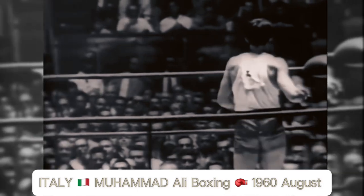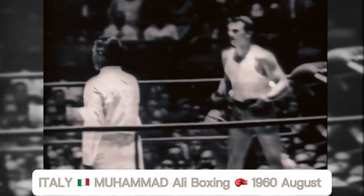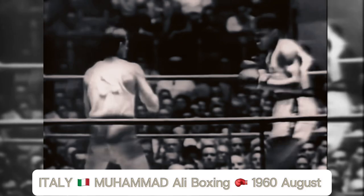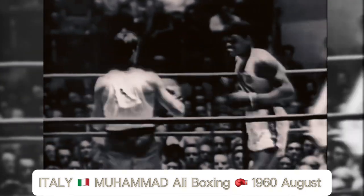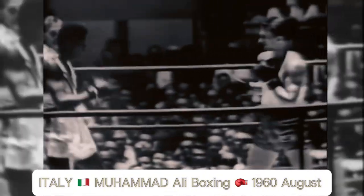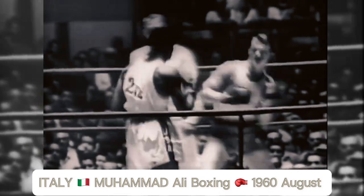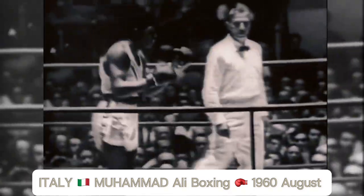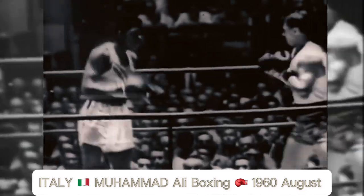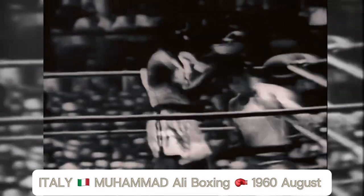There's the bell ending round one. Krakowski comes out in round two. He's been told by his corner that he must press the action if he wants to score more points. It was obvious that Clay won the first round easily. Both fighters looking for an opening, and Krakowski scores first with a good left.